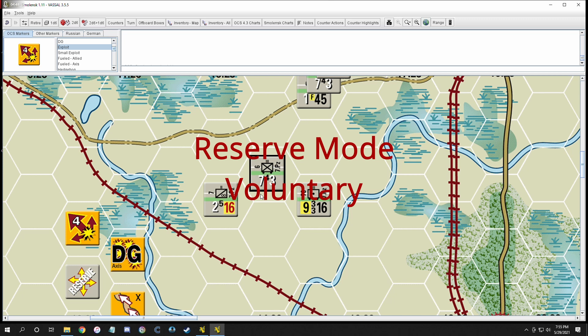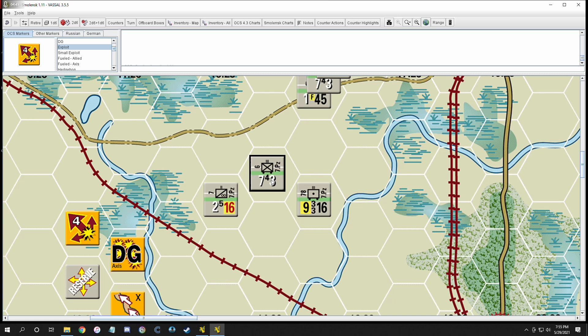Reserve mode: you choose a unit — not a stack, a unit — and decide if he's going to be on his combat side or his movement side. Then you determine if you want to put him in reserve and place a reserve token on top.